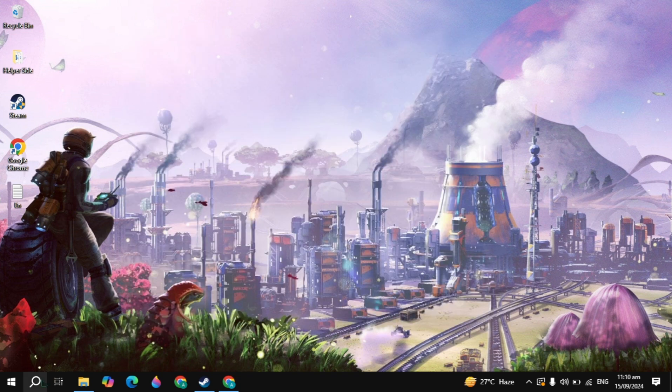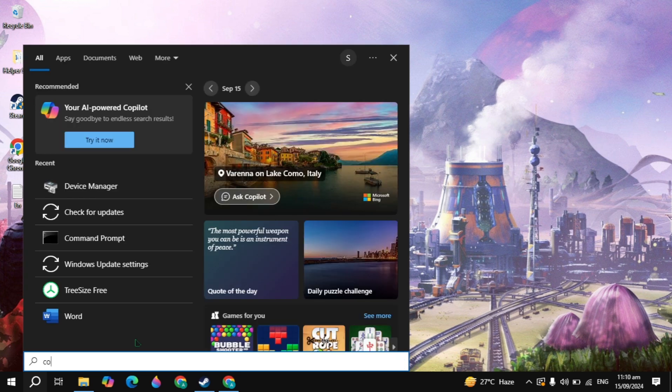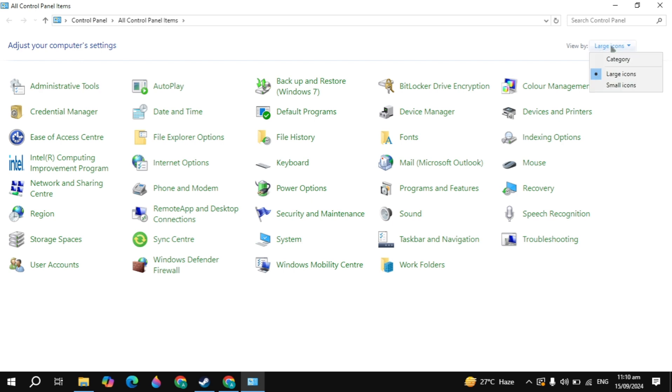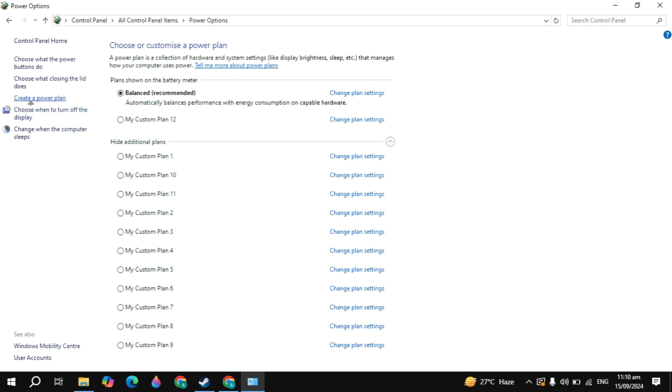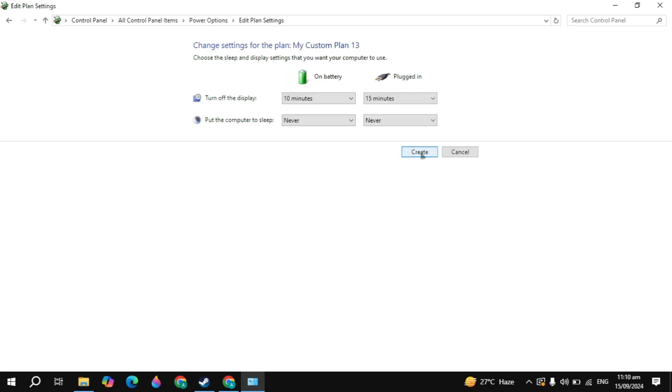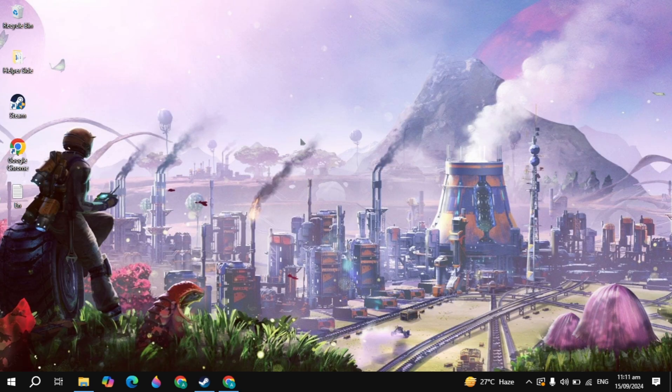Then close it and launch your game. If your problem is not fixed, go to Windows search and type 'control panel' and open it. We are going to set the high performance power plan. Click on 'View by' and select 'Large icons', then click on 'Power Options'. On the left side, find 'Create a power plan', click on it, select the high performance power plan, click Next, and create it. This will prevent crashing and lagging issues.